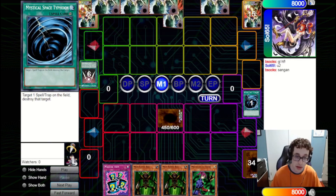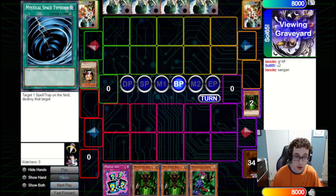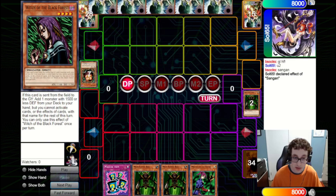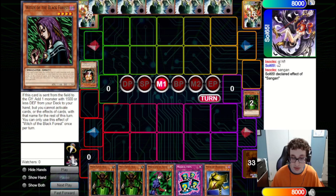They're going to fire a Swords of Revealing Light, and that will try to flip up our Maneater Bug, so we fire a Mystical Space Typhoon to get rid of that and prevent it from actually flipping our monster. They're going to bring out Sangan and attack into our set. Maneater Bug will pop the Sangan — they'll get a search off that and grab a Witch, which doesn't really play the best with Maneater Bug, unfortunately. We draw a Mask of Darkness and have an interesting decision here.